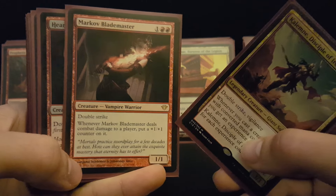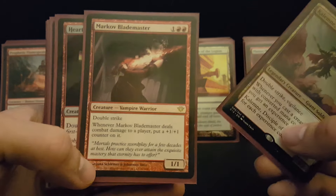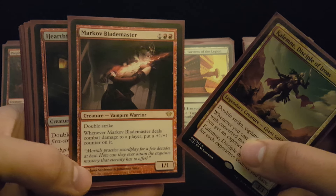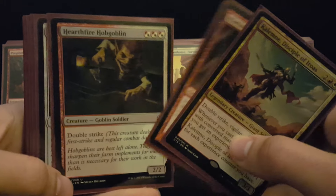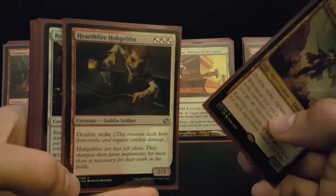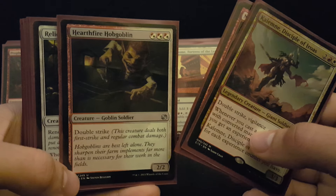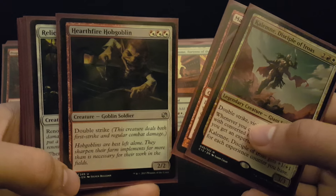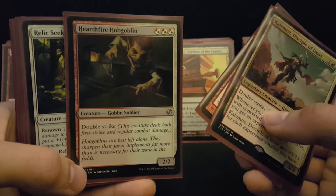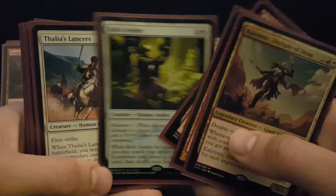Markov Blade Master is not the strongest card, but a lot of times there's a control player at the table that doesn't have a blocker, and this really punishes that strategy because it just gets bigger and bigger. With two combats, it can be insane. Hearthfire Hobgoblin — when I put it in the deck, I thought it would be an early cut, but with the equipment and the ways to buff power, this guy is actually a pretty good threat. He puts a hurting on people early and gets those life totals down, and Double Strike does entail having First Strike, so he tends to stay on the board.